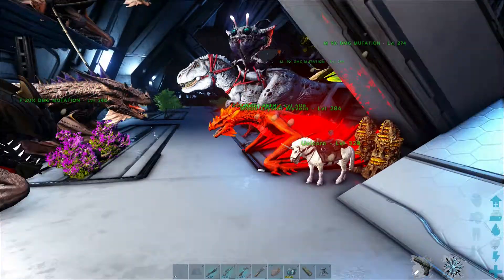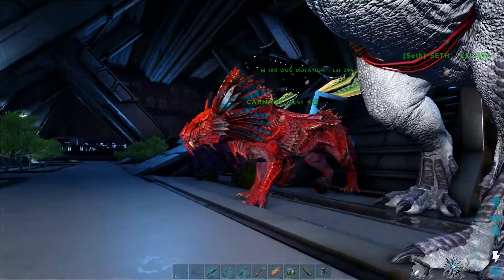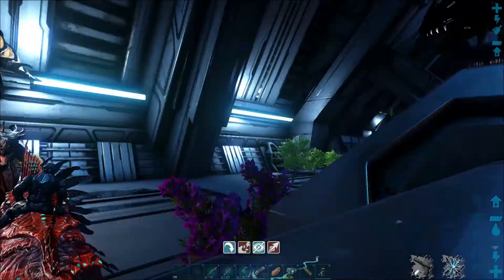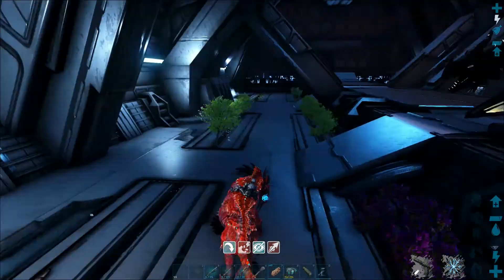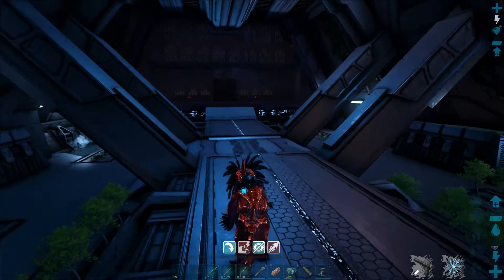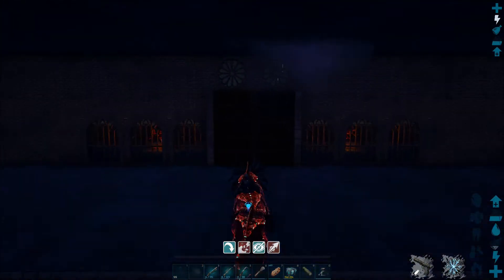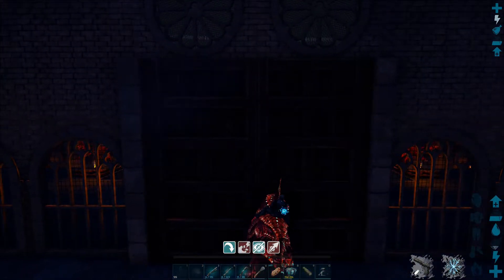Alright, I am ready to go. There is my Shadow Mane right there — we'll take him. I have kind of stuck with the name Carnage; it does look like a Carnage to me. That is a reference to Spider-Man — I do like Carnage as a character and he has that red and black sort of thing going on for him.